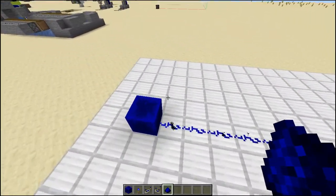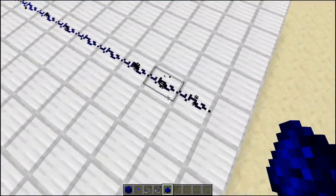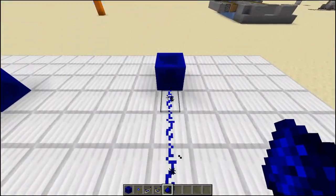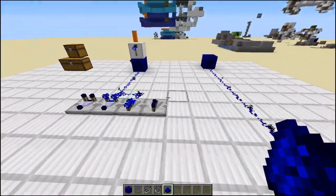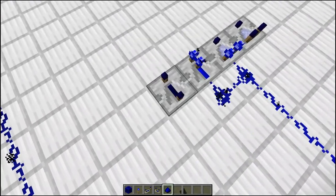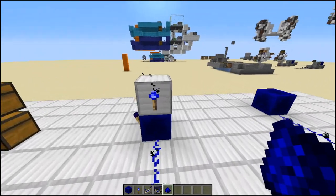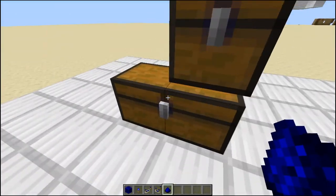Redstone blocks are now bluestone blocks, redstone lines are now bluestone lines, and as you can see they're all different shades depending on the power level, which was actually very difficult to do. We've also got the repeaters — they're all blue — and the comparators and the redstone torches.